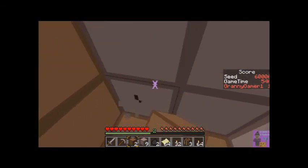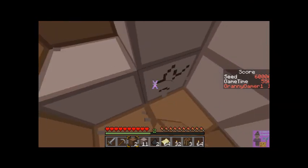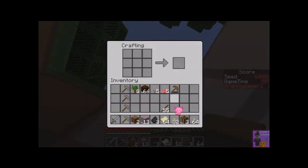I got some flint, and I figure I can use the gravel for pillaring. If I'm at a smelting spot with nothing else to do, I can always break gravel for more flint if I think I need it.